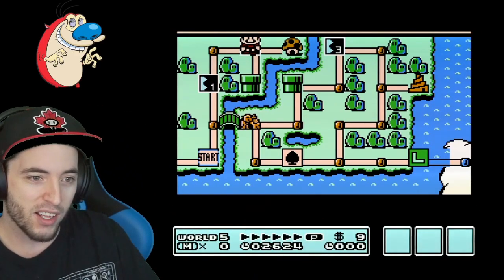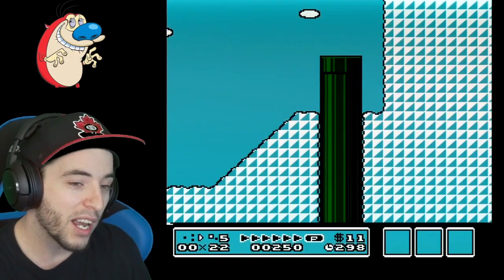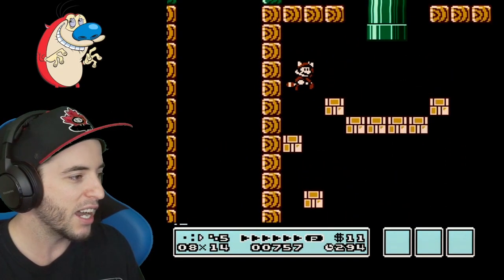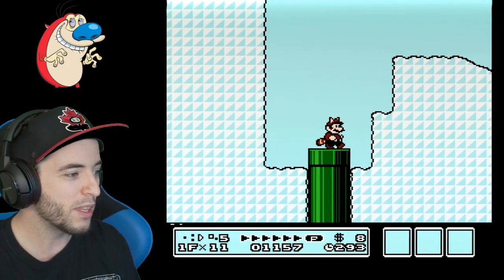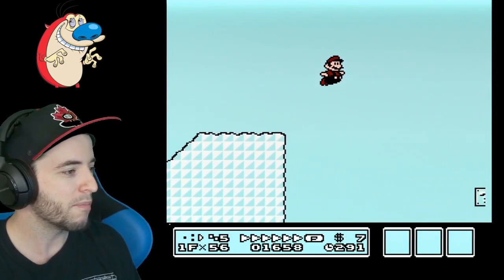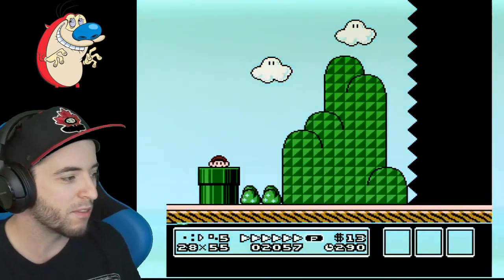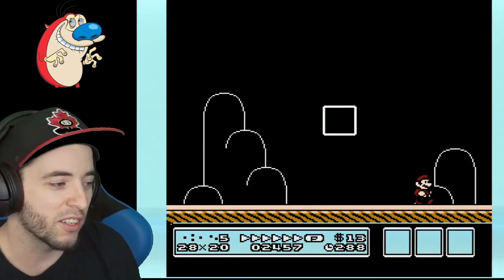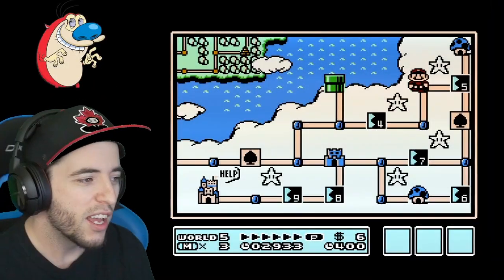When you use a tail in 5-2, which is right after, you can actually do a damage boost strat that allows you to keep your P-speed and do the level a little bit faster. So there's already a time save right there. I can damage boost, run on top, land on the Goomba, land up top, jump — good to go. Not only that, but I have P-speed from this pipe all the way into the end card. That level was faster, and 5-1 was faster. So far the only thing slower is the Boom Boom kill.